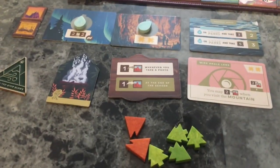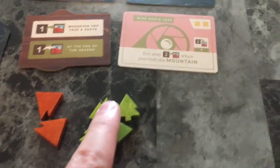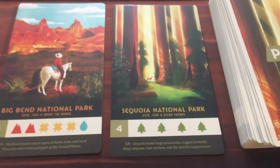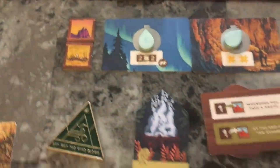Now it's green's turn and they're going to have to come to the trail end and visit a park. They can visit either Great Smoky Mountains National Park or Sequoia National Park. They want water in their parks but don't have any water, so it doesn't really matter. They have one of each resource, so they'll take this one for four points plus two - they're at six points. A new card comes out.